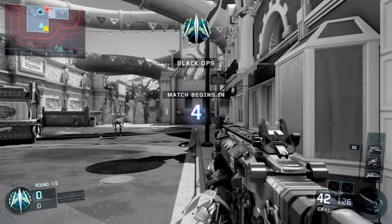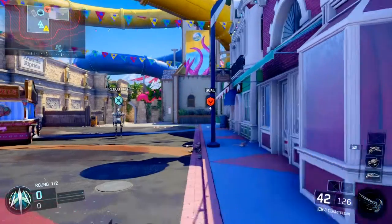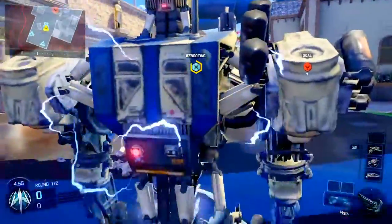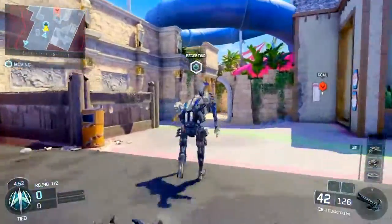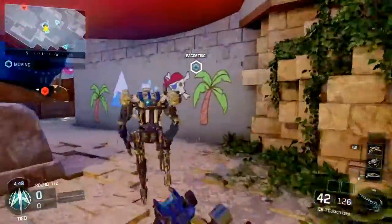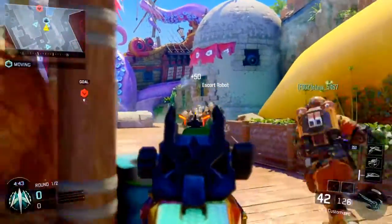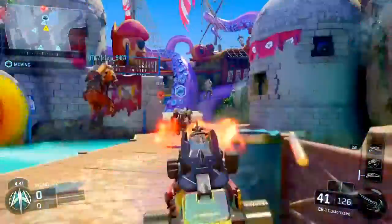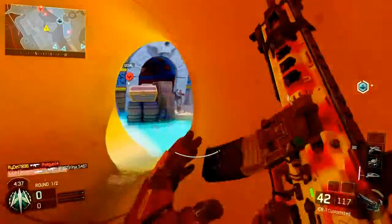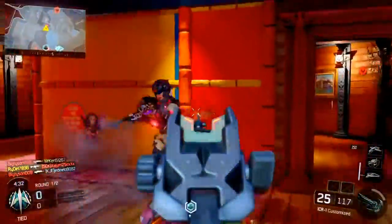Alright, what's going on guys? I just got a couple of questions for this game mode Safeguard. I was under the impression that this right here was fixed — the robot is doing a full-on 40-yard dash sprint. I thought this was fixed months ago. This is my first time playing it in a while, and look at that — we're already in the middle of the map. They just sprinted all the way out there.